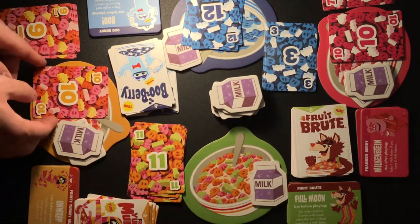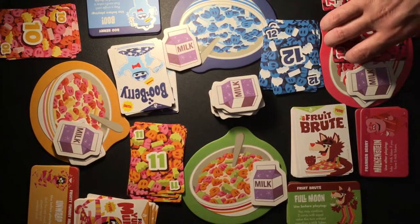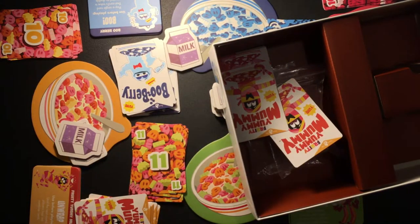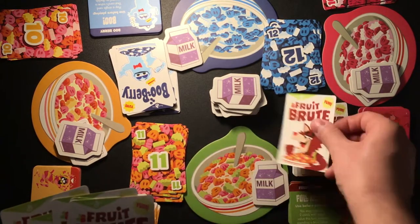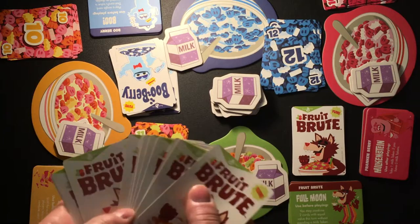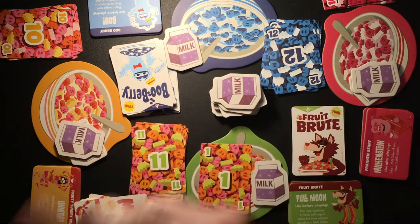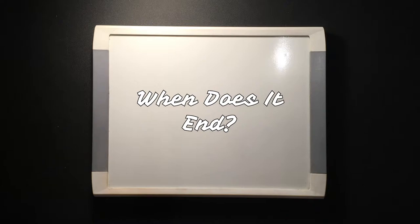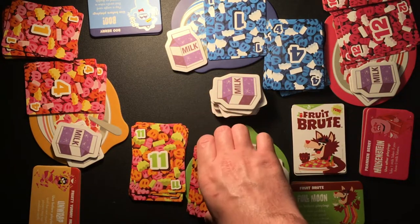Everyone places the cards in their bowls into their scoring piles. Any cards left in their hands are put back in the box and out of the game. Keep all of your milk tokens. Everyone draws a new hand of 12 cards, and whoever ran out of cards in the last hand is the first player in the next hand. Keep going until the end of the third hand, when scoring is performed.